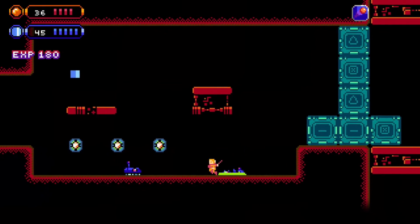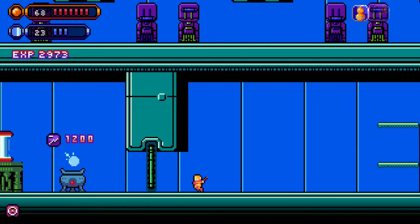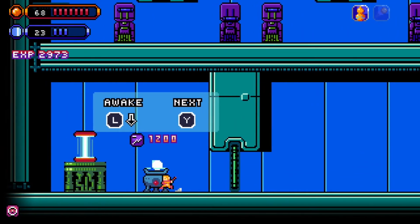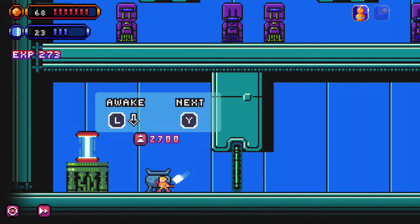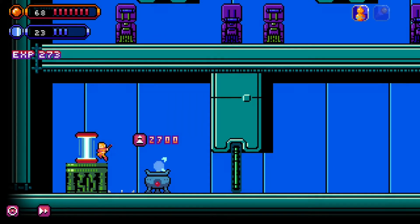As you kill enemies you will earn EXP. These can be spent at shop machines scattered around the world where you can buy extra health or new abilities. The game explains all the different abilities in the pause menu, so make sure to keep checking that before making your purchases.